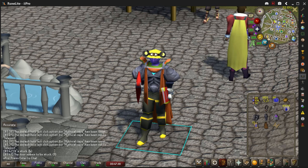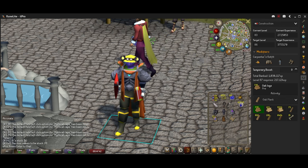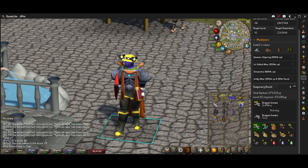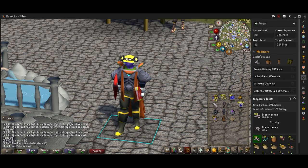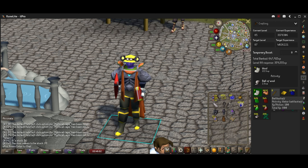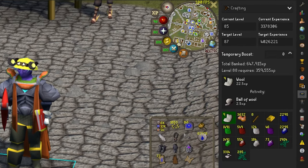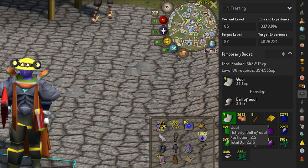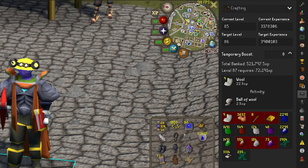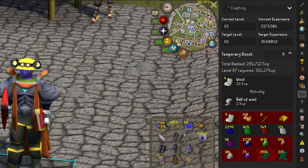At number 12 we have Banked XP. You come to your bank and pick whatever skill you want to train — say you have a bunch of bones, you hit Prayer and it shows exactly how much XP you have banked and what level you can reach. Going to Crafting with a lot of gems, it shows you'll go from level 85 to 87 with this much XP. You can also ignore specific items — if I only want to see XP from cutting gems specifically, I get 281k XP which would get me to level 87.